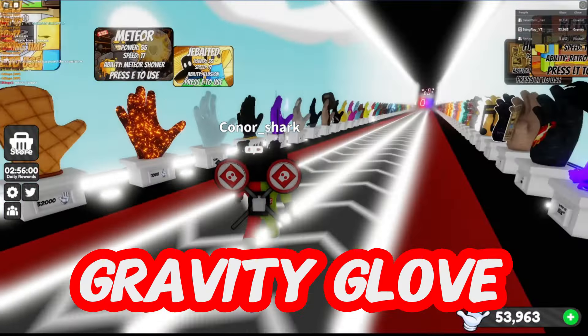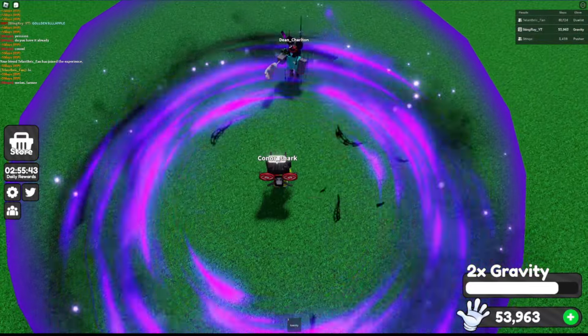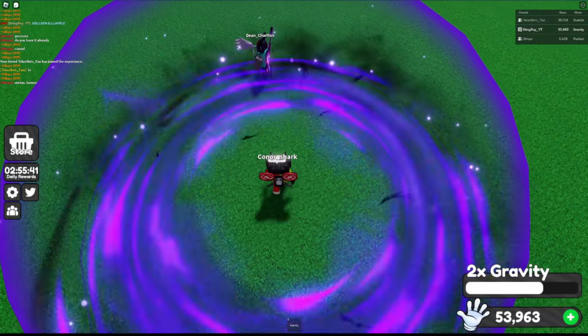Gravity's ability, two times gravity, creates a purple sphere around the user for 10 seconds, similar to Shield. Whoever walks into the sphere will be slowed and cannot jump.